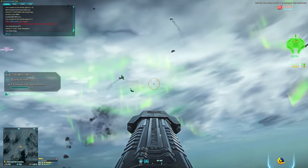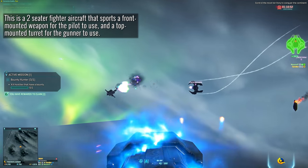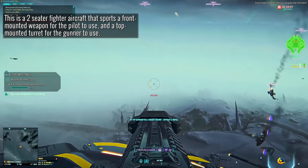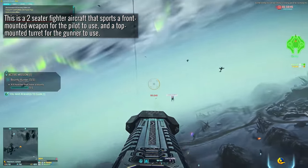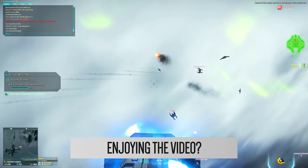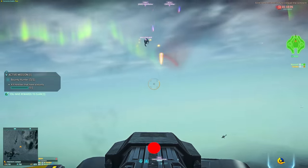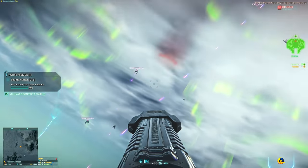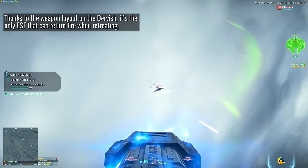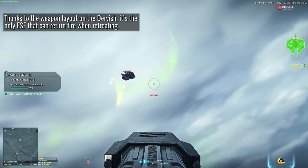Firstly, a quick overview of what the Dervish actually is and how it works. This is a two-seater fighter aircraft with a pilot seat that operates a front-facing nose cannon, alongside a top-mounted secondary gunner that has a full 360-degree field of view above the aircraft. There's no denying that this thing kicks out a ton of firepower when both gunner and pilot are trained on the same target, and the aircraft also has the unique opportunity to retreat from an engagement and still return fire via the gunner position.